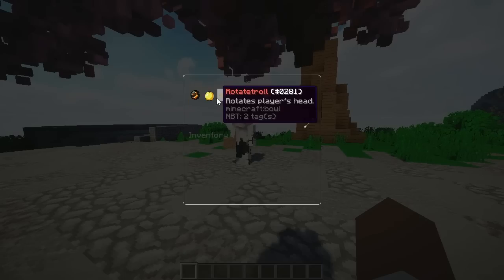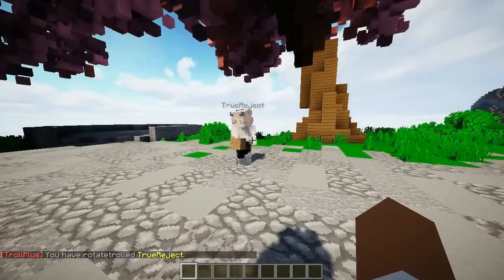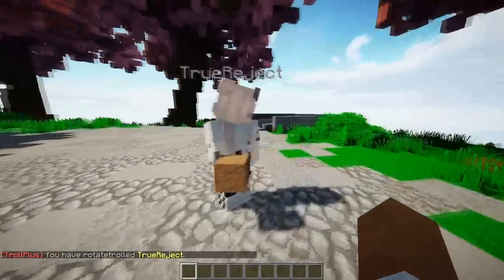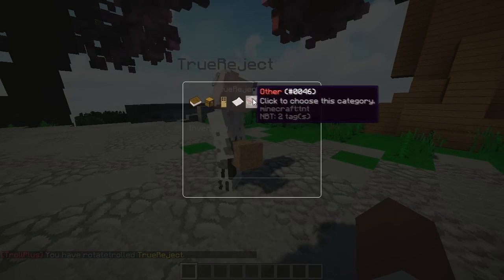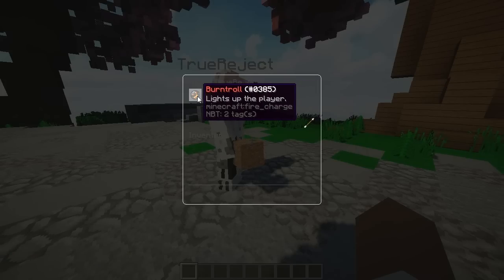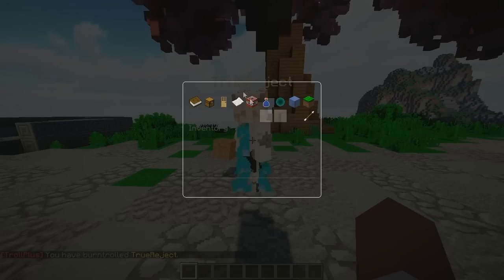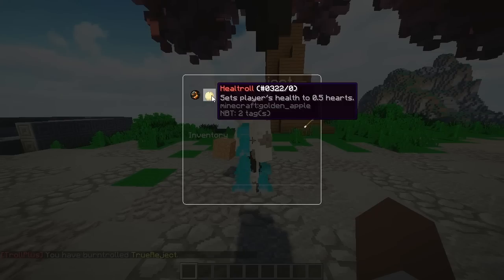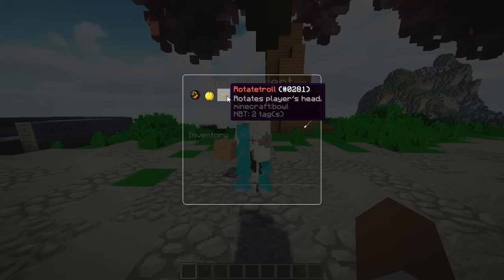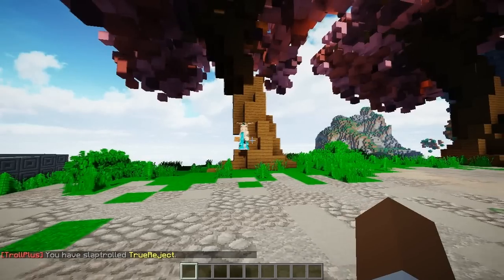Under others we have burn troll, heal troll, and rotate troll. The rotate one is actually pretty funny — it makes the player rotate, as you can see. We also have slap, scream, and burn. We can use the burn one — now the player is just kept on fire, which would be pretty funny in survival. Heal troll sets the player's health to 0.5, which is actually pretty mean. And then slap troll — if I go ahead and slap him, he's going to be flung all the way back.